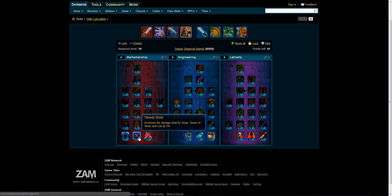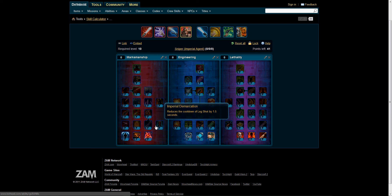We also have Steady Shots, which increases the damage dealt by Snipe, Series of Shots, and Called Shot by 3%. You can put two points in that to get a total of 6%. Marksmanship increases range and tech accuracy by 1%, and we can put three points in that for a total of 3%. That's pretty mandatory if you're going to be doing any sniping at all.